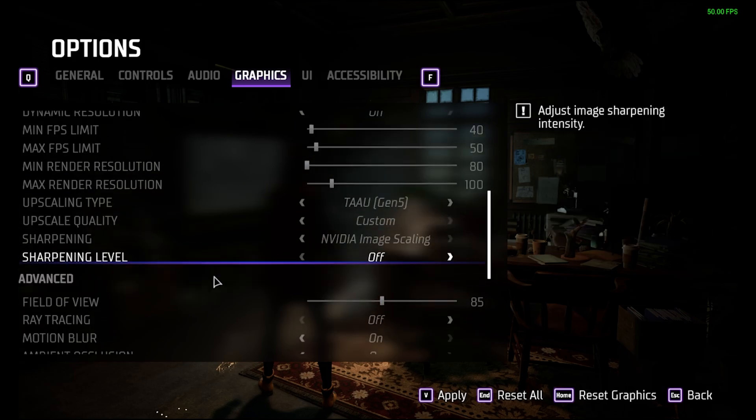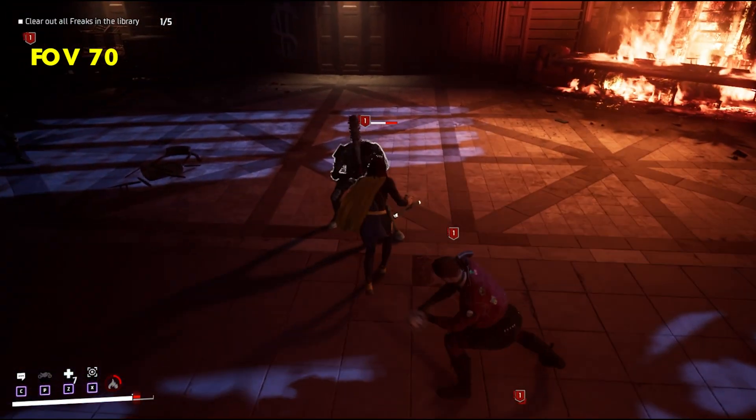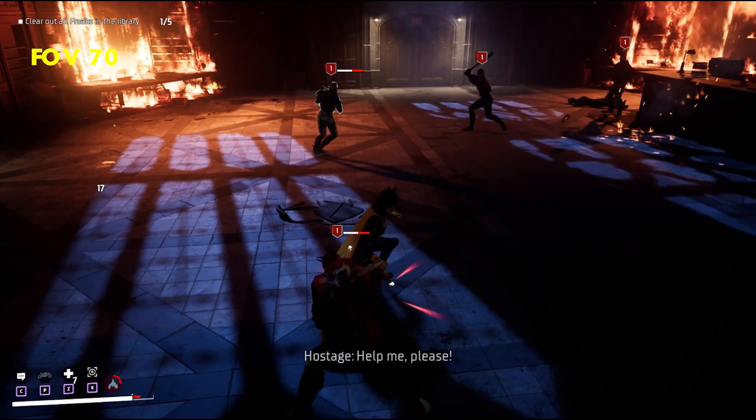The other settings down the page are pretty straightforward. More FOV means more stuff in view to be rendered, which means lower performance. Most of the time you can have this at 70 and the game would feel just fine and run a little faster. The reason it needs to be as high as 85 is for group fights — below 85 FOV, thugs start sneaking up on you in your blind spots.